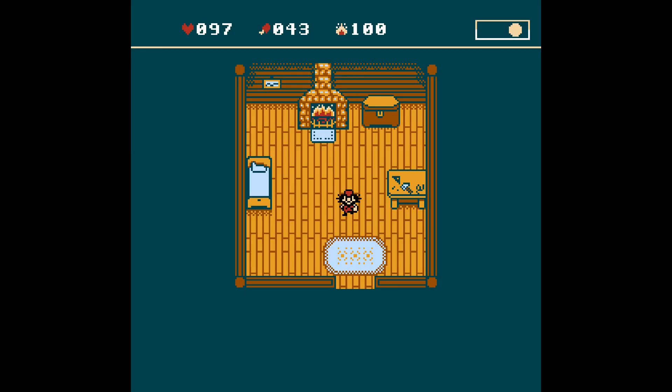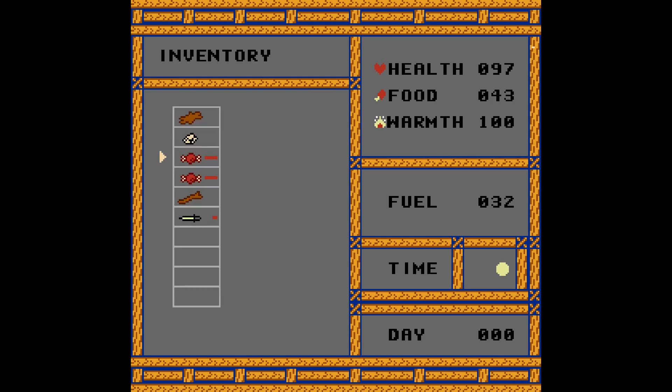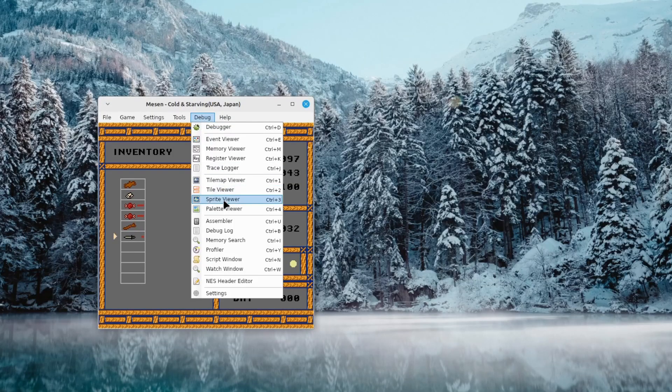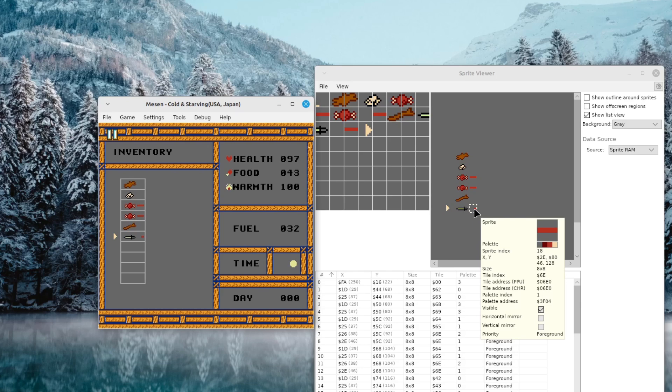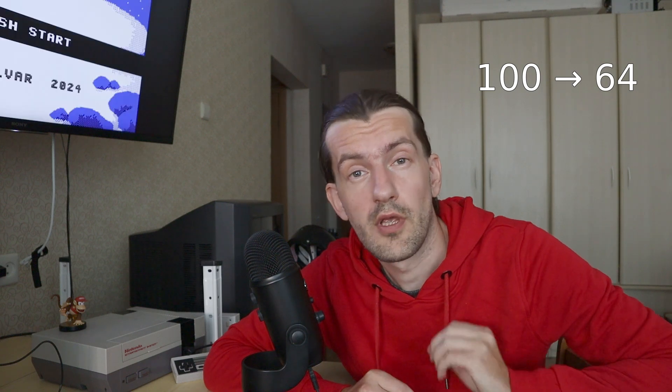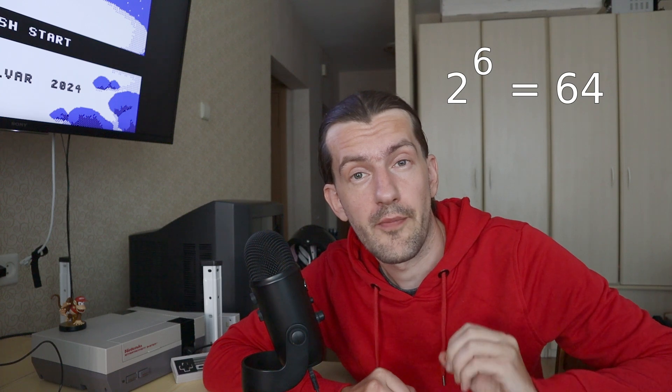The second noticeable UI change in the menu screen was the item progress bars. The tools and weapons in the game have a limited use, and some food items can spoil, but up until this point it was impossible to tell the state of an item without using the debugger. So I added two sprites next to the item picture — one for the bar itself, and the second one, which had the same color as the background, was supposed to cover part of the first sprite and create an impression that the value of the progress bar is changing. I also reduced the maximum HP of an item from 100 to 64, because it's way more convenient to have a power-of-two number since normal division on the 6502 CPU can be really slow.